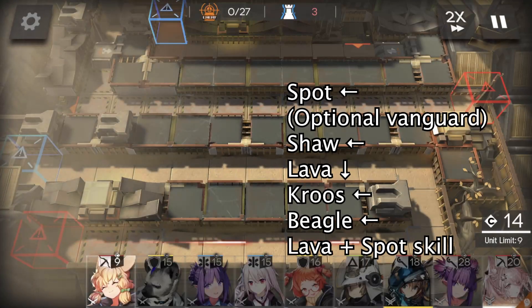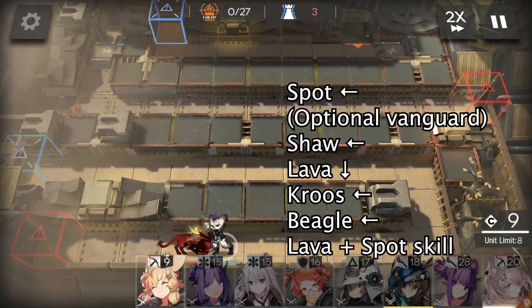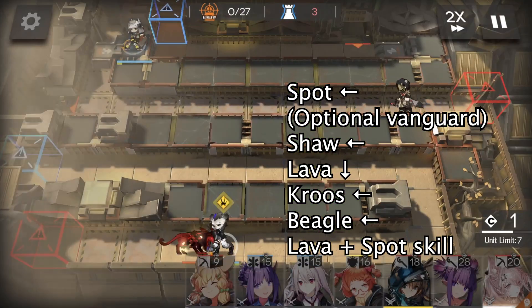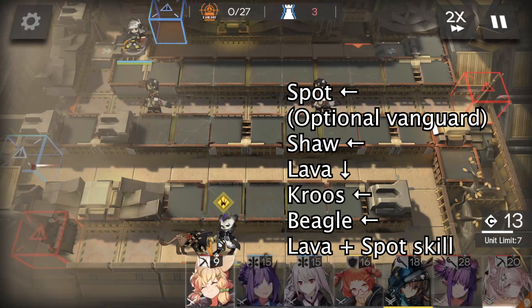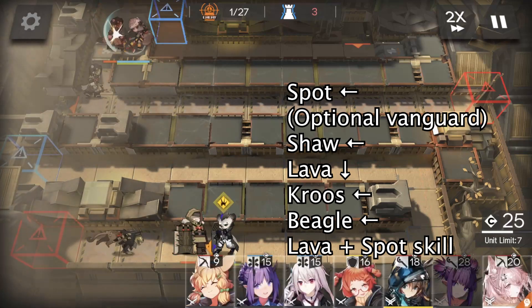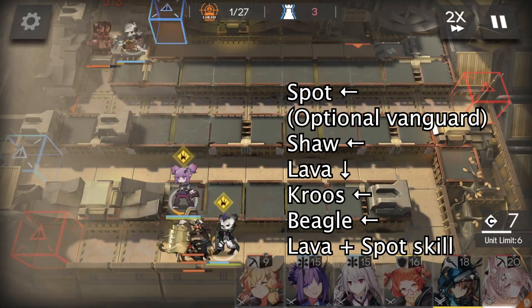First, we deploy Spot facing left. If you have a vanguard, you can deploy your vanguard near the blue gate to generate some DP. We can also just wait for DP and deploy Shaw facing left. Then we need to wait for 28 DP and deploy Lava facing down, and then Cruise facing left.